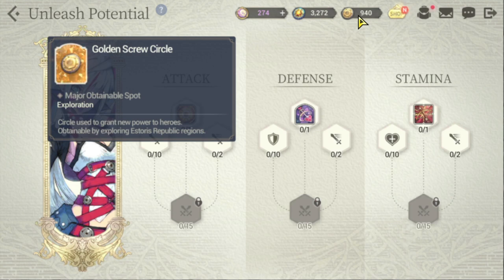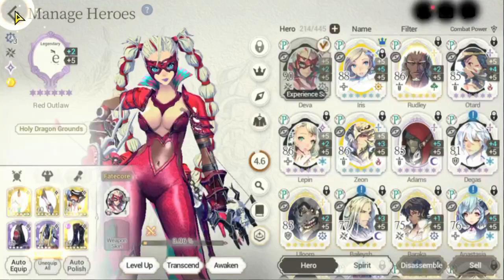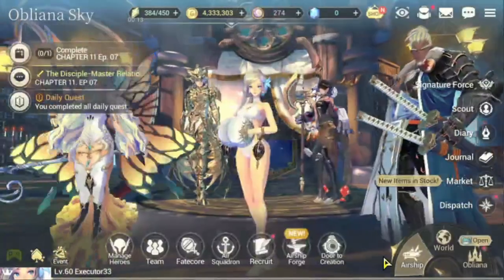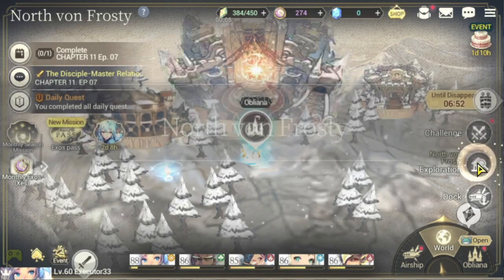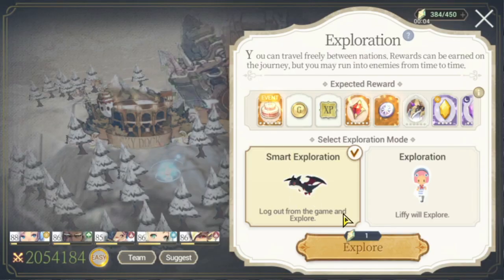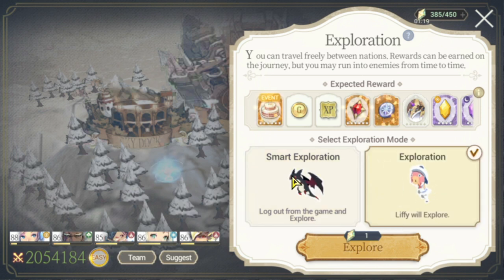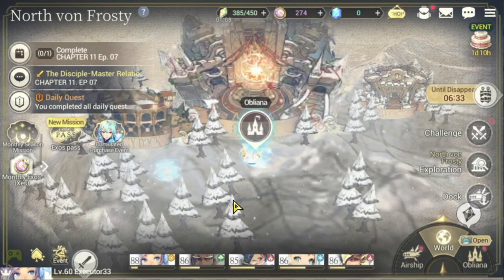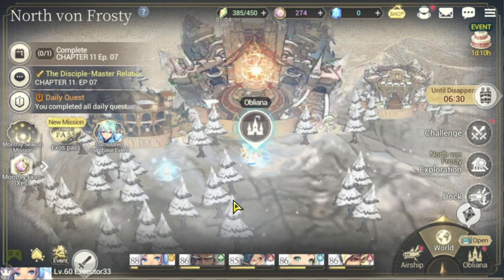You can farm solar seals depending on the nation of your character. If we go to the world, you'll be able to farm solar seals here during your exploration — either active exploration or smart exploration. That covers the leveling up of your heroes.